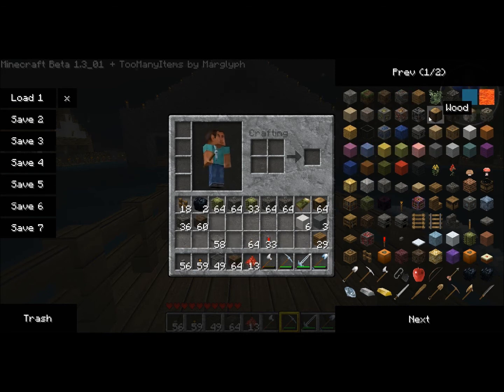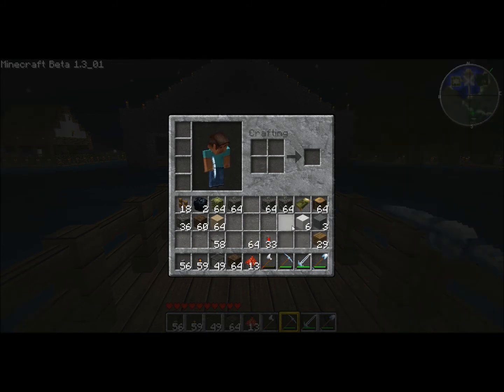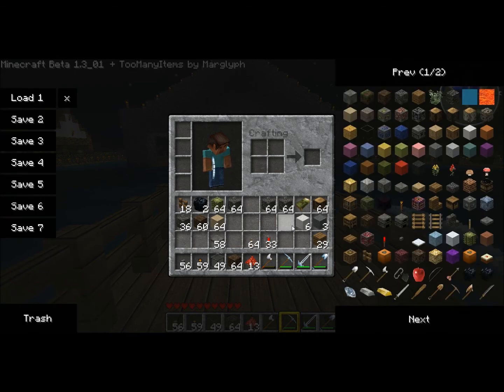So if you want 64 dirt, just click on it and it'll put it in your inventory. Same with sand — click and get 64 sand. If you find something you don't want, just pick it up and trash it. To hide the overlay just hit O, it'll go away, and hit O again to bring it back. You can also save item sets — like a blank inventory — and load it later. It's a really nice mod.